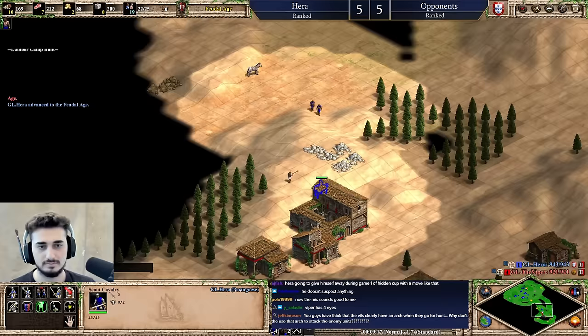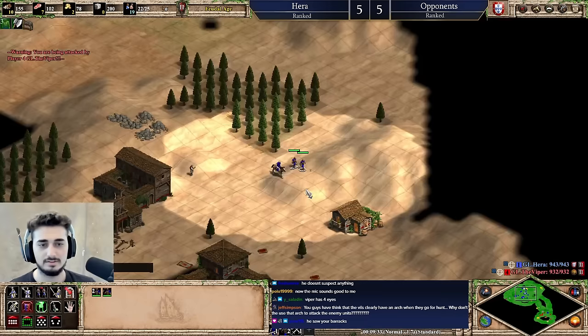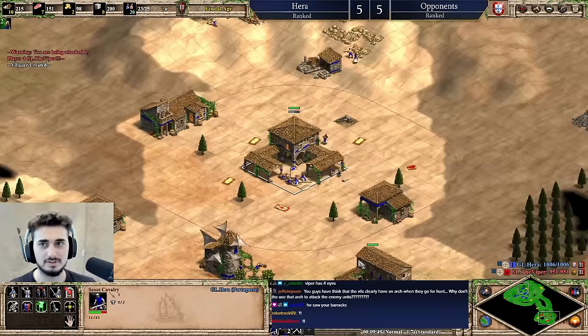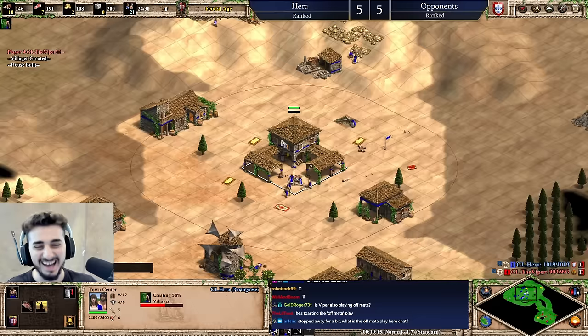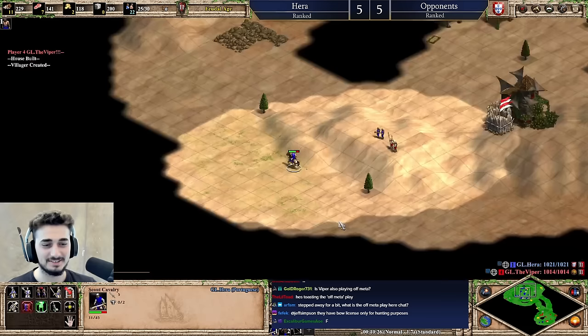Just a spearman opening — okay I took one hit, it's fine. Now he sees my strat, but he only sees the first part of my strat. The second part of my strat is going to be to extend the feudal age. Oh I hit the sheep. I finished the forager — they're learning my leaving, man, what the hell.